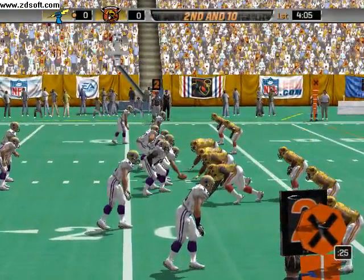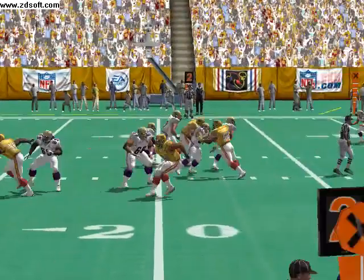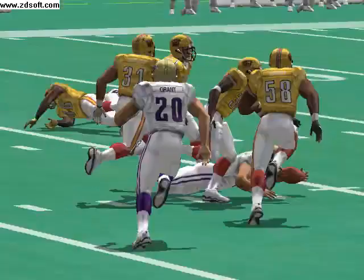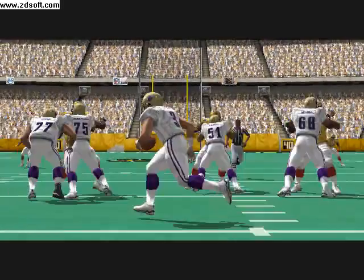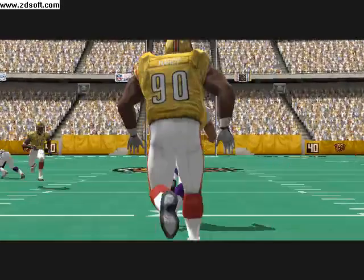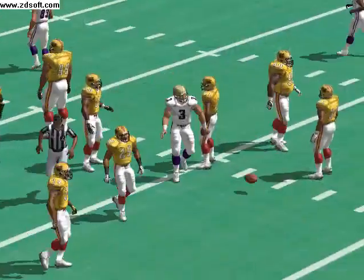Number 3 scans the defense from the gun, dropping back, dives ahead. When you get a guy who can move around back there, the defense gets busy covering everyone and they forget about the quarterback. He gets past that marker and picks up a 1st down.